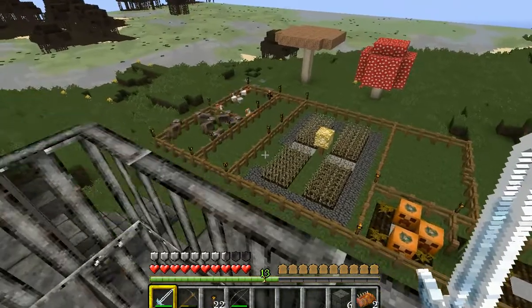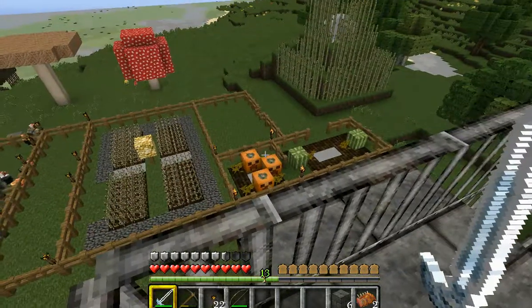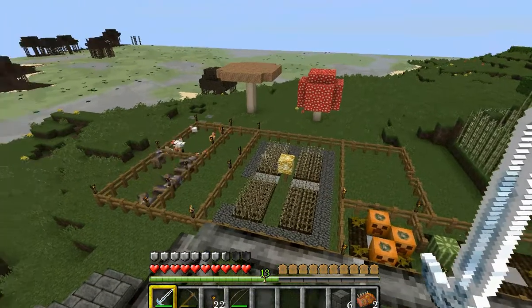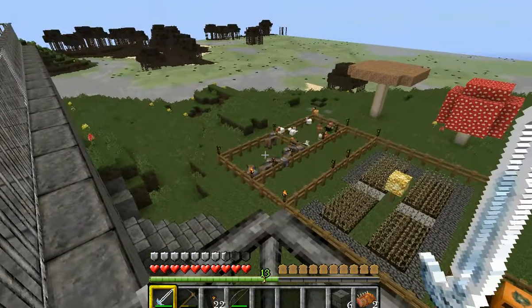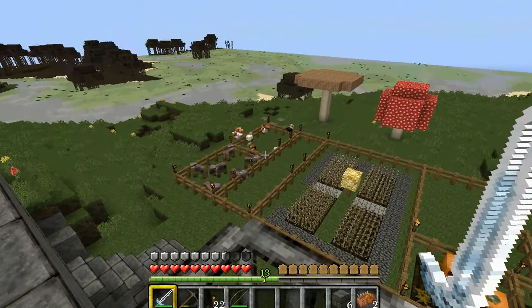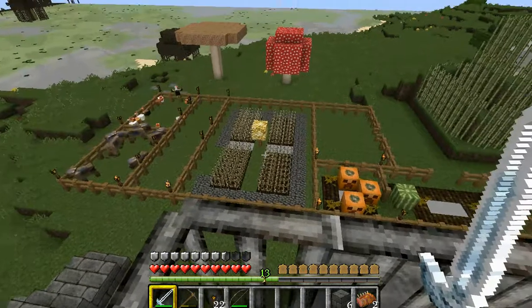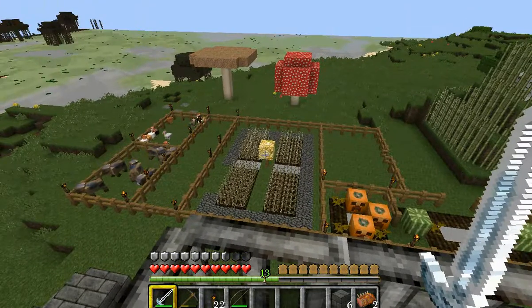Oh no, hang on - we were in a dirty grubby little cave in the middle of nowhere, trying to work towards this. But I thought I'd give you a little look at what we're trying to accomplish, before we go digging around underground and getting ourselves killed a lot. This is our farm; we've got our wheat growing well, and the middle's glowstone - we'll cover how to get that later.